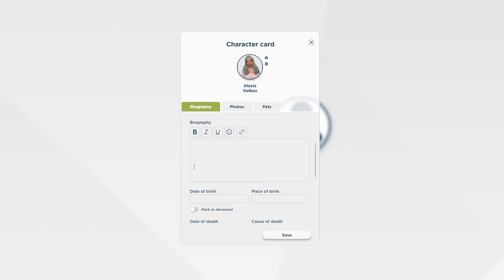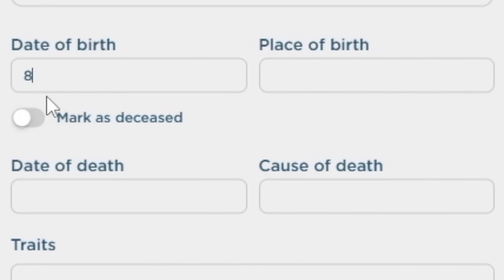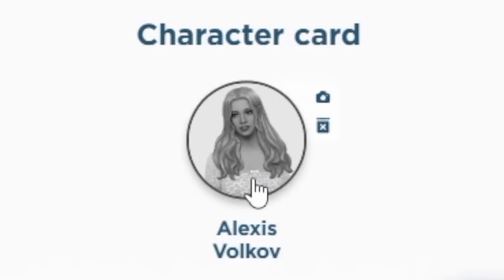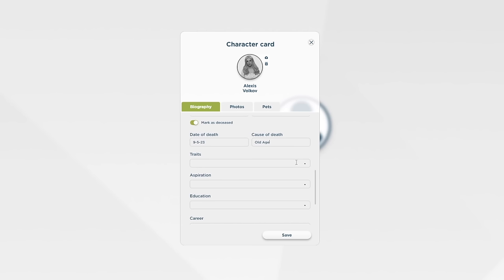I just recently took pictures for the family tree, so here's elder Alexis — press done and there she is: Alexis Volkov, werewolf, female. I'm going to add her date of birth — August 25th, 2022 — and place of birth, which I'll set to San Mishuno since that's where her story started. And I'll mark her as deceased. It automatically made her black and white — I love that!